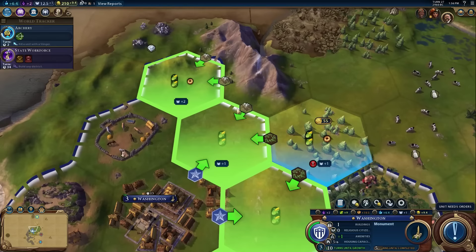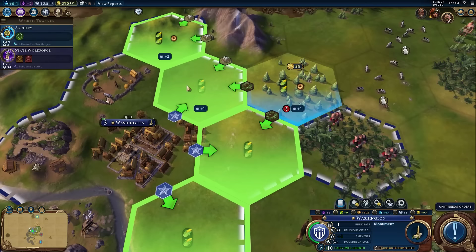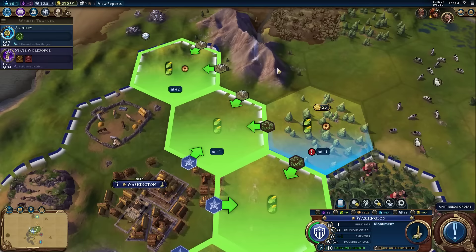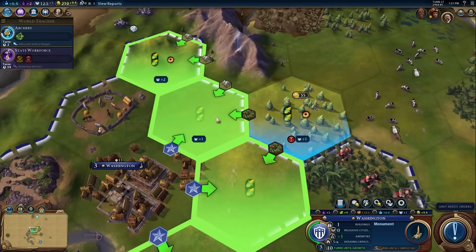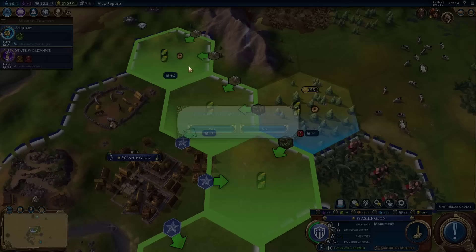We will indeed build the Holy Site here to get more Faith. You do get an adjacency bonus for every two districts a Holy Site is adjacent to. If I built it here, it would be adjacent to only one district - the city center. Later on, if I build another district like a campus or theater square, the Holy Site would be adjacent to two districts and get an extra Faith. You can sort of start planning for the future. Another district that gets a bonus from being adjacent to mountains is the campus - if I build a campus there, it would get plus one science from being next to the mountain, plus an extra plus one science for being adjacent to two districts.